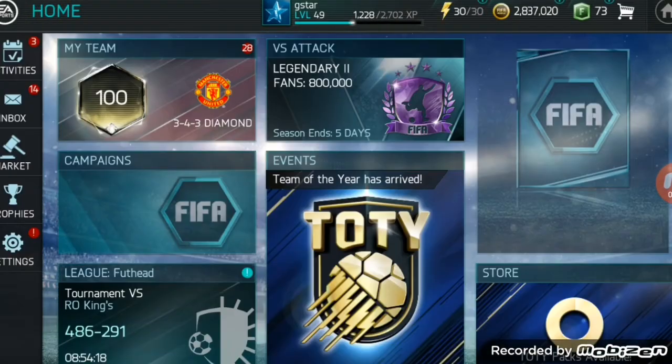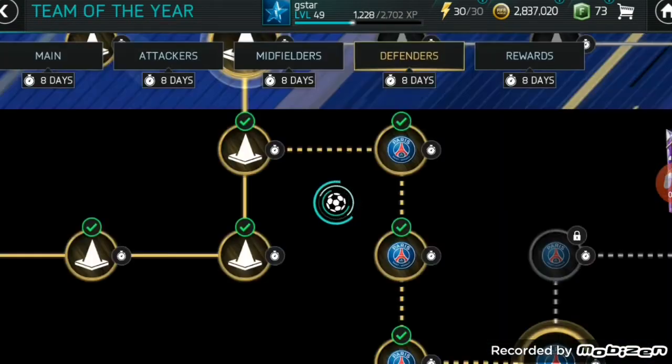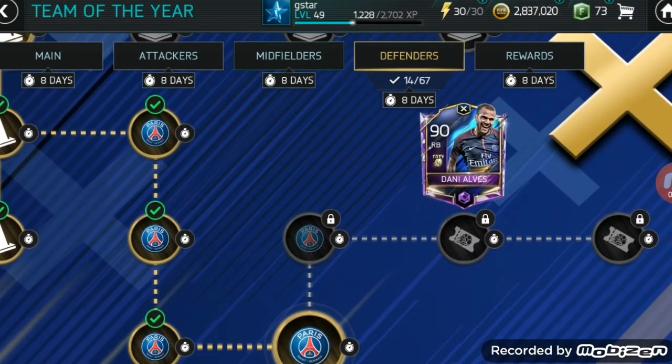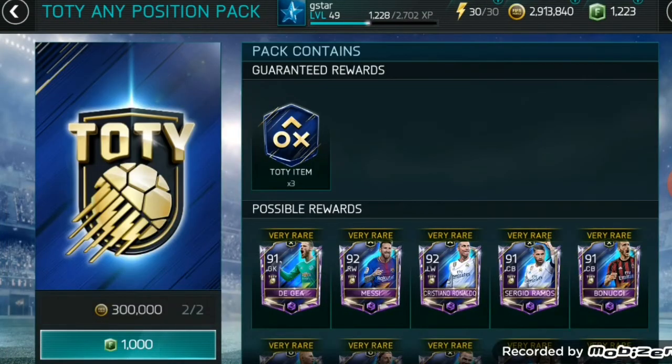Unfortunately I might actually be selling a couple of these to buy Neymar 90, because that's the card I really want at the moment to start off my icon. Saving up — you can see we're going quite nicely for Alves at the moment, so hopefully I'll have that done in a couple of days.